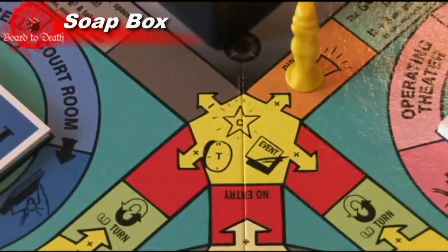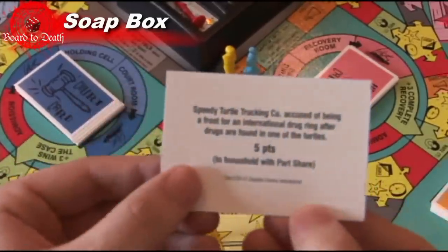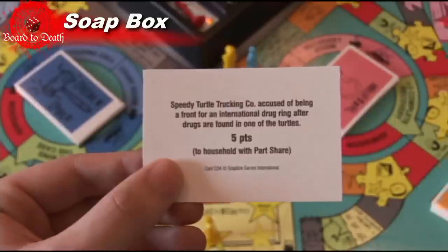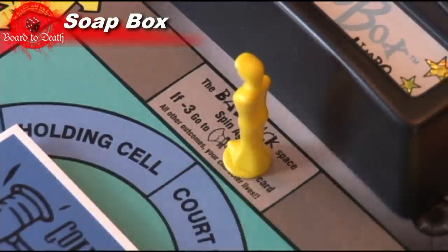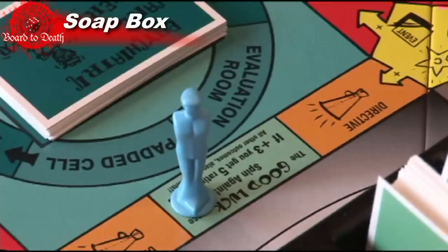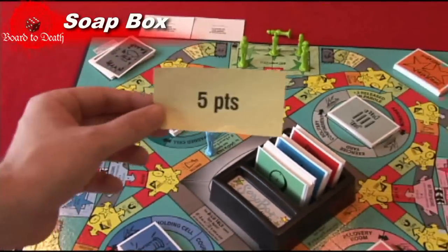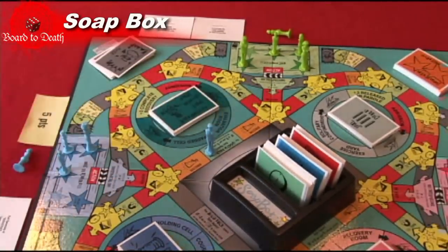If you land on a spot with a card symbol on it, simply draw that card, read it out loud and follow the instructions on it. If you land on a bad luck space, spin the spinner. On a negative three spin, that character is axed and will probably die. If you land on a good luck space, you spin again. On a plus three, you get five rating points.